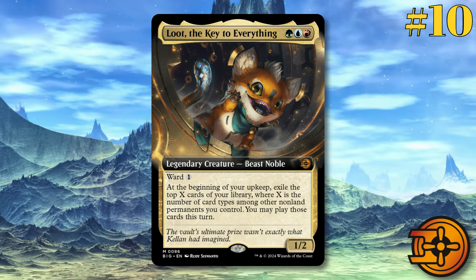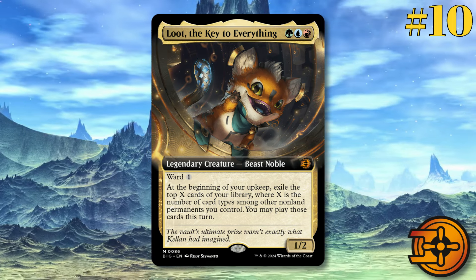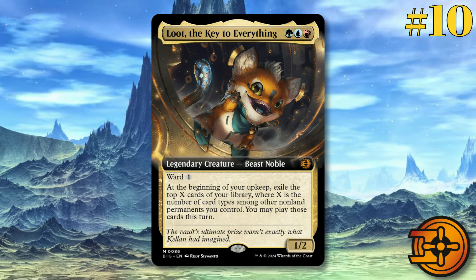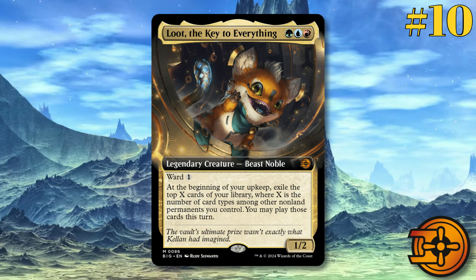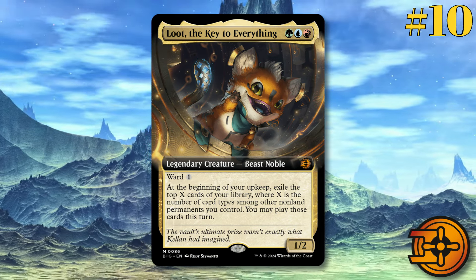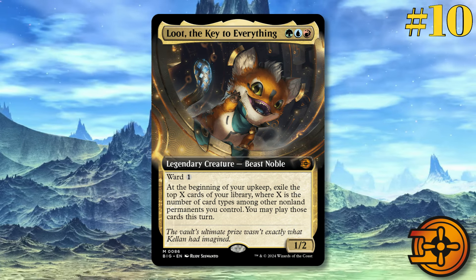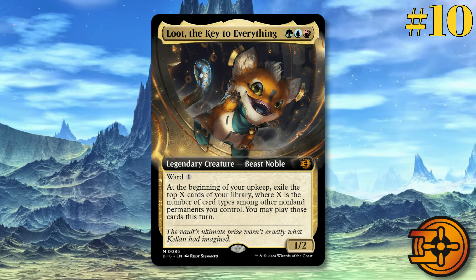It says: at the beginning of your upkeep, exile the top X cards of your library, where X is the number of card types among other non-land permanents you control. You may play those cards this turn. Being able to basically impulse draw and play those cards that turn is fine, but especially in standard, I just don't really see where it's going to be game-breaking. You could obviously build around it as a commander, and with a lot of the new cards that deal with casting stuff that's not from your hand, you might be able to make some things work playing things out of exile.